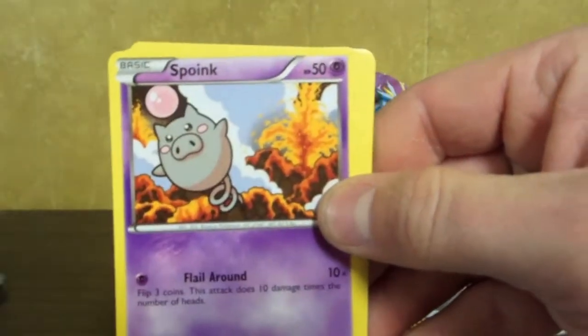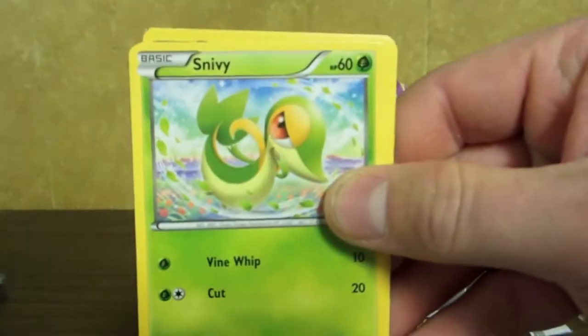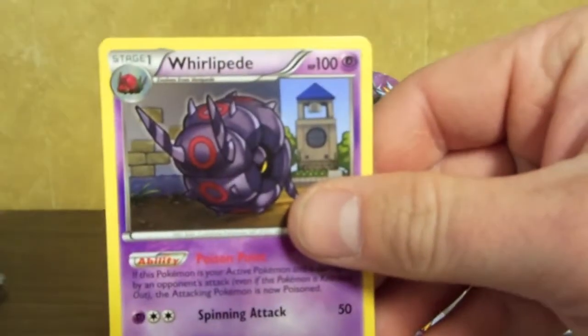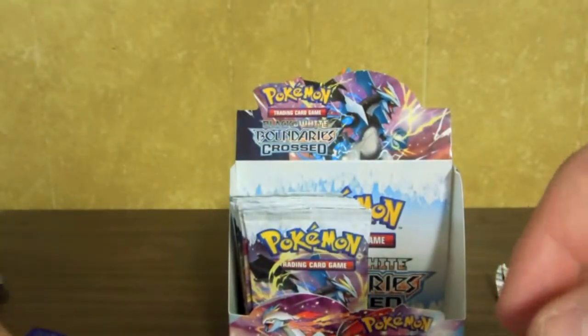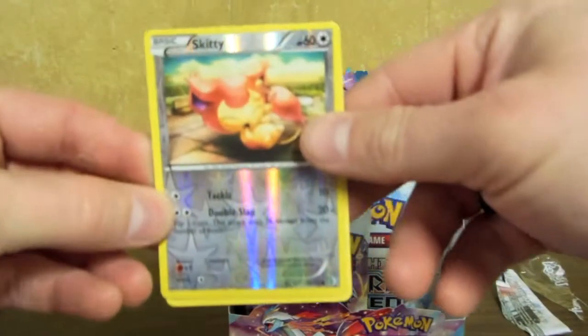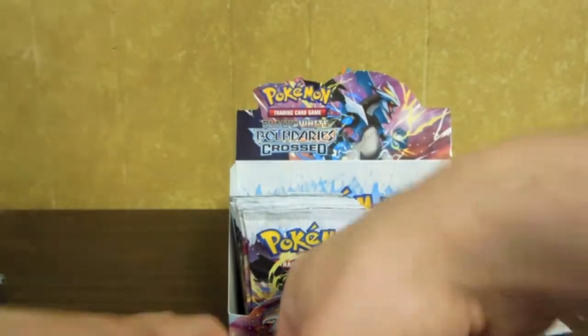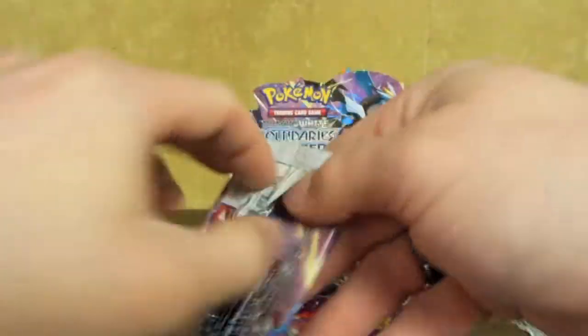And there we have Patrat, Spoink, Charmander, Snivy, Switch, Dewott, Hugh, and Whirlipede. And we have a Reverse Skiddy and a Grumpig. There we go — the Black Kyurem.